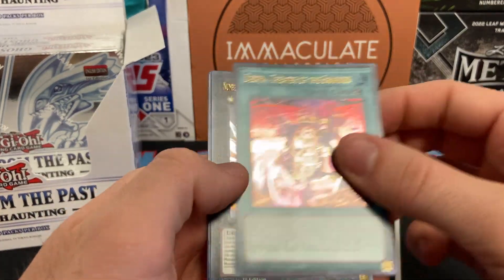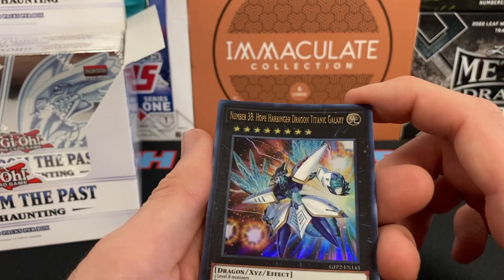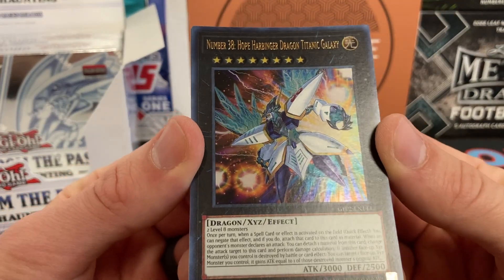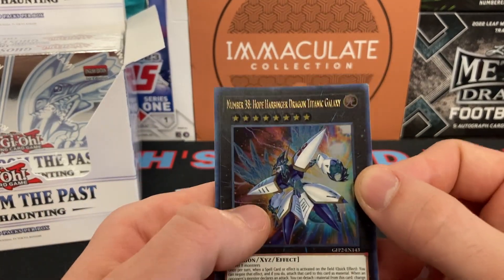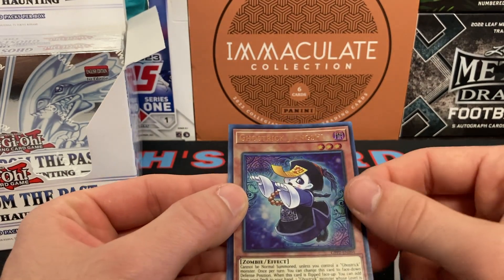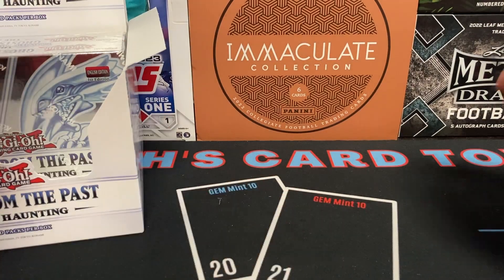Despia Theater of the Branded — I hate this card so much, it's played in rank-eight Blue-Eyes decks. Number 38: Hope Harbinger Dragon Titanic Galaxy — so damn annoying. Two level-eight monsters, he can take cards from you, just a big booty to get over. It's cool to finally have one. DDD Vice King Requiem, Ghost Trick, Tiongish and Mystic Shine Ball — very mystical. All right, two boxes to go.